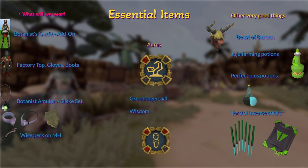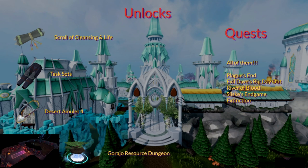Then we're going to have an augmented melee weapon with Wise on it, because that's more XP. For auras, we've got Greenfingers and Wisdom. Items that are helpful but not required: a Beast of Burden like a pack yak, Juju farming potions, and Perfect Plus potions are really good. Torstol incense sticks for any time you're making extremes or higher — the Scripture of Bik plus Torstol incense sticks is up to 7% increased experience. That's insane.